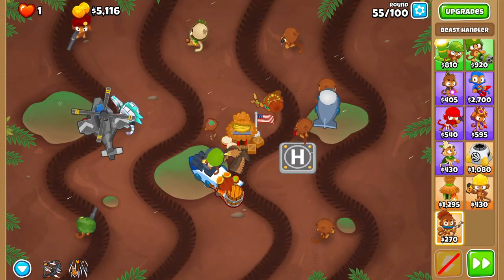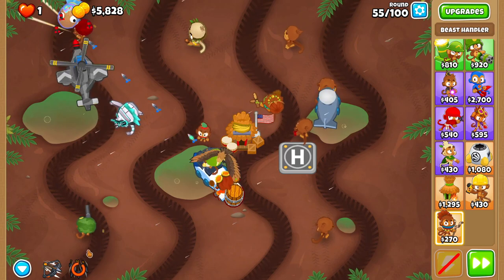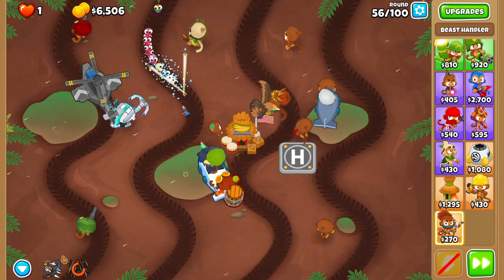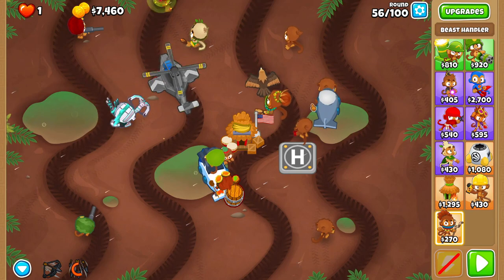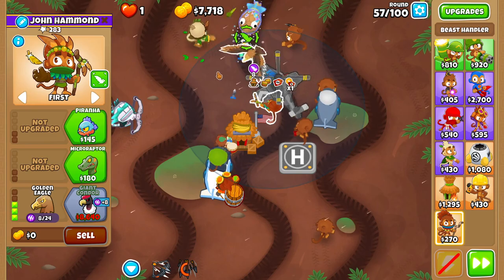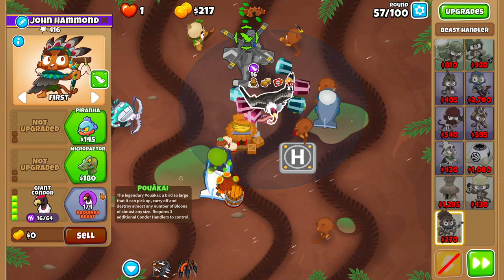Arrow Storm the fourth and final wave of round fifty-five just to make sure you don't die. Feel free to rapid fire on fifty-six if you're scared of camos. Don't forget to move the grabbing point to the start of the active track every round.